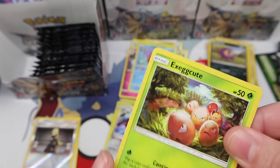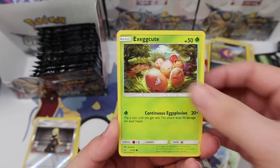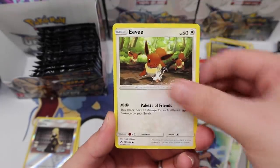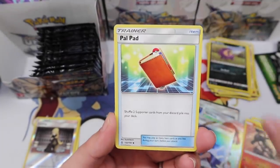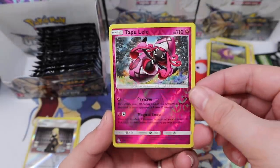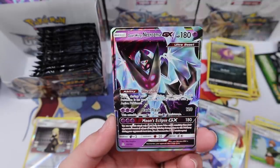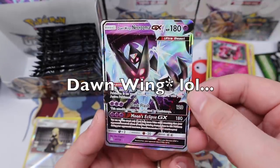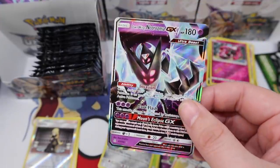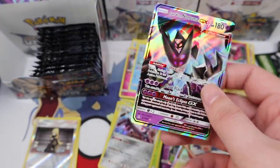It's a weird thing to complain about, I know, but it just seems like too many in one set. Lickytongue, Weasel, Eevee, Salandit, Pow Block, Skuntank, Gardenia, Tapu Lele reverse — and a Dawn Wing Necrozma GX! Another ultra rare — that's awesome!